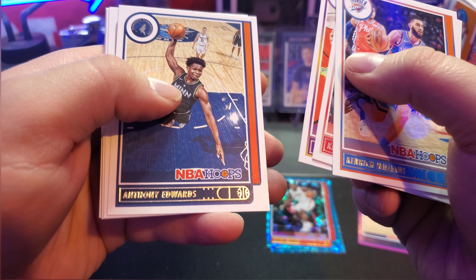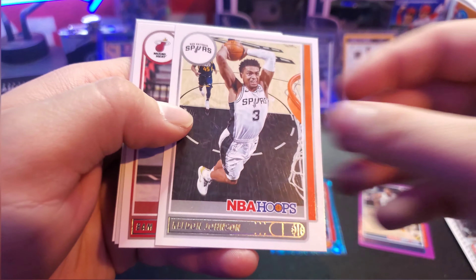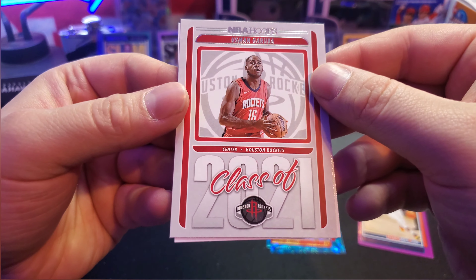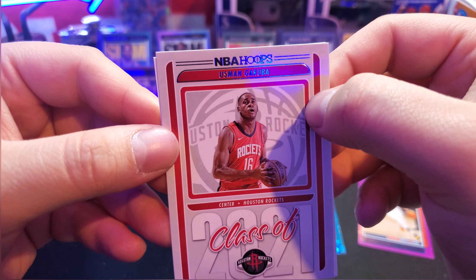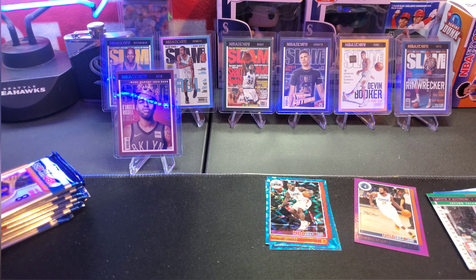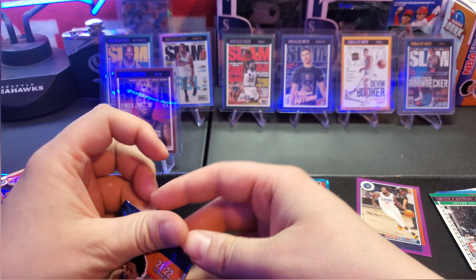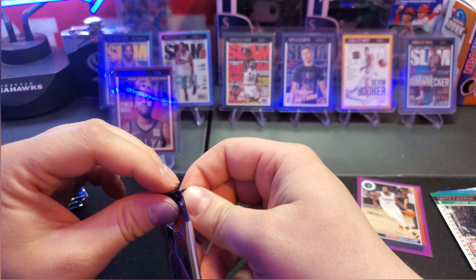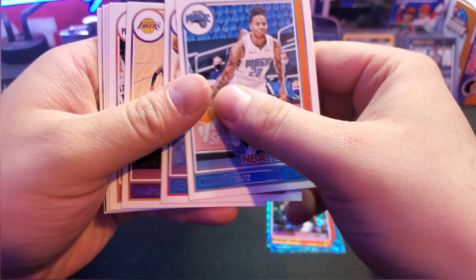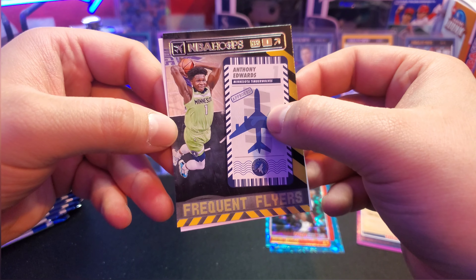Kenyon Martin, Anthony Davis, Anthony Edwards on the second-year Ant-Man, followed up by a Keldon Johnson, Bam Adebayo, a Class of 2021 insert, and a Moses Moody — not bad. Alright, keep on rolling, can we get one more slam? That's all I'm asking for, one more slam, and it not be a dupe. Or at least if it's gonna be a dupe, it'd be a holo.